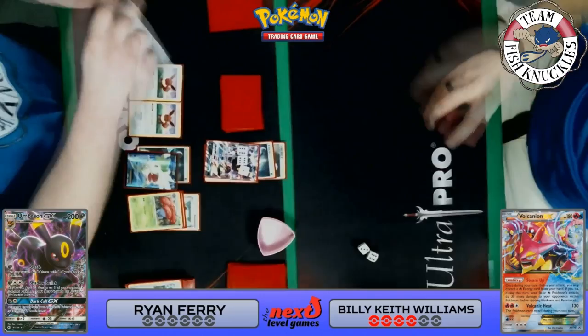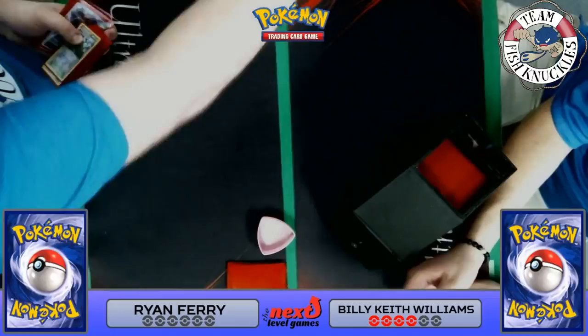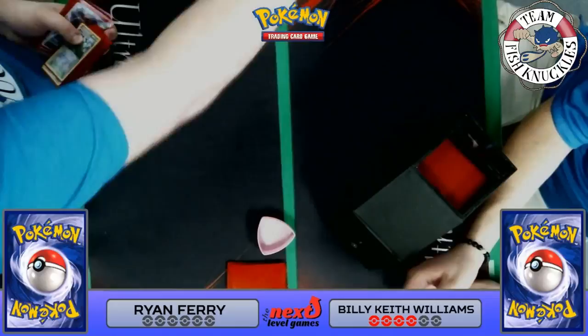Umbreon/Vileplume takes the 2-0 against the Volcanion EX deck — amazing! I'm excited to see the rest of this round; there are six rounds of the Madison Lee Cup. Hope you enjoyed this video, thanks for watching, and have a great day! Quick shout-out to our three sponsors: Six Cards, Yeti Gaming, and The Pokémon Company International. Links to everything are down below in the description. Thanks for watching — have a great day!